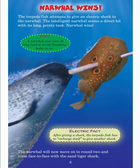Narwhal wins. The torpedo fish attempts to give an electric shock to the narwhal, but the intelligent narwhal scores a direct hit with its long pointy tusk. Narwhal wins. The narwhal will now move on to round two and come face to face with the sand tiger shark.